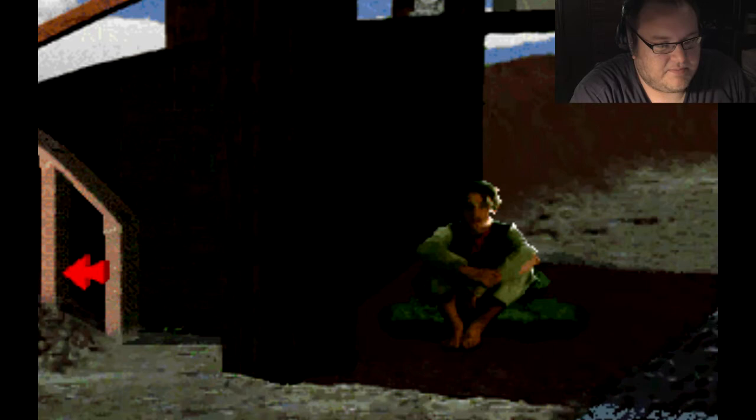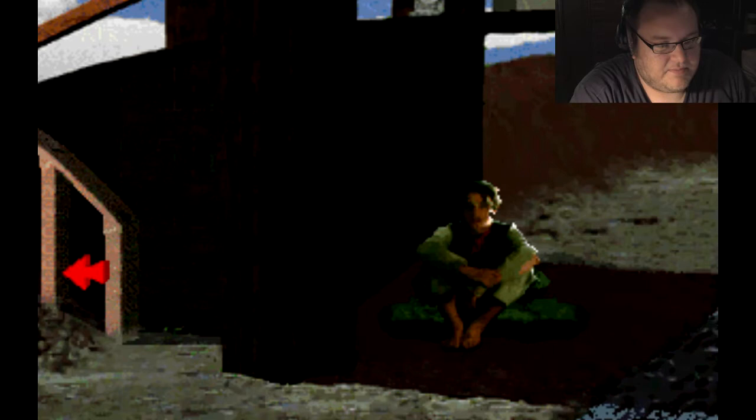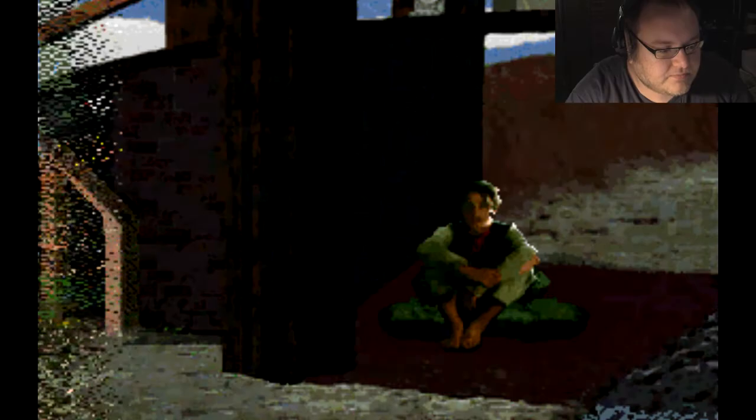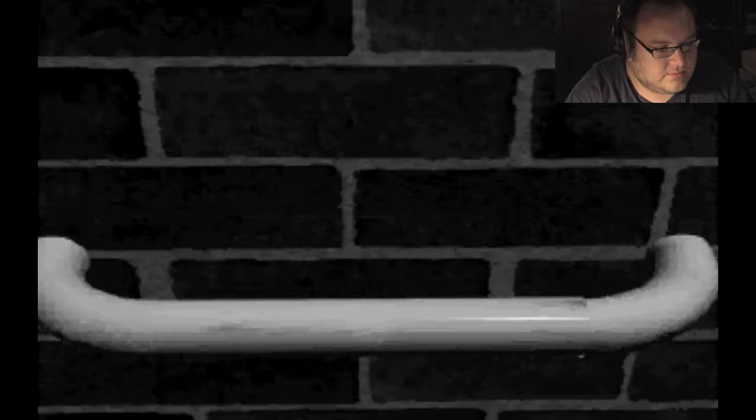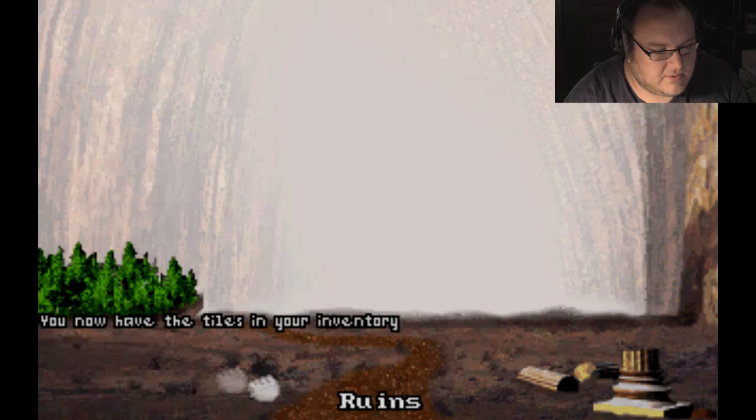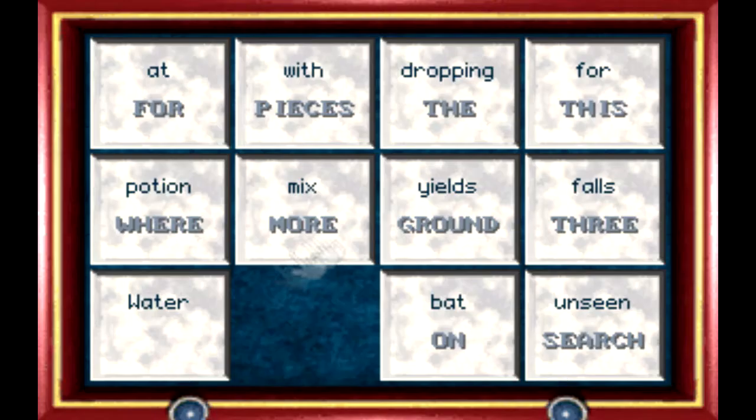You've done all you can here, so we're going to go back to Boo's house and go downstairs. If you come by the ruins, you're going to find some tiles and a frame. What you want to do is take the tiles and put them in the frame, and now you have a puzzle.